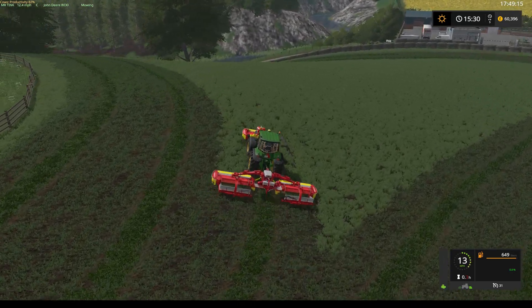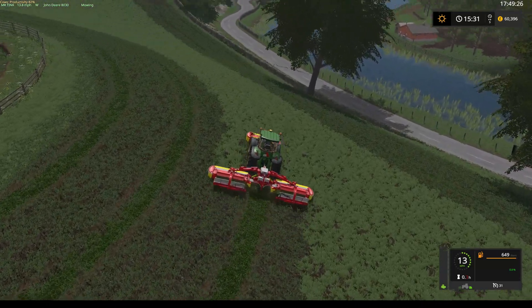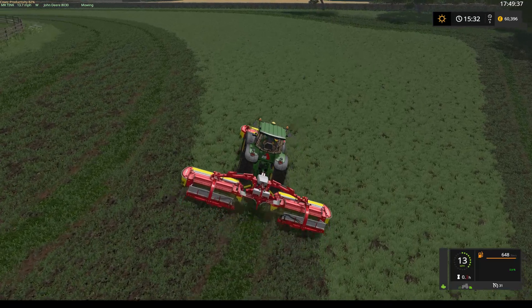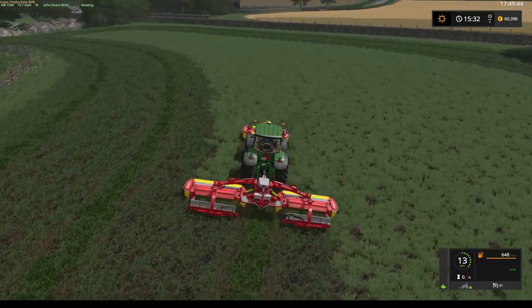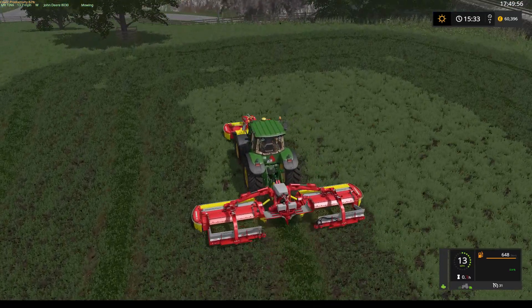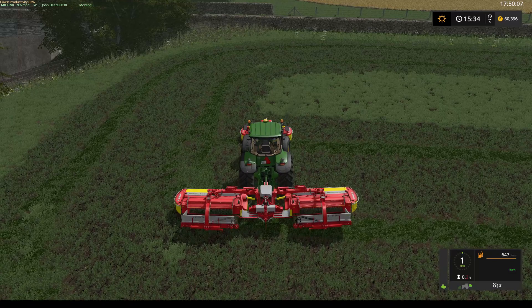Right, let's get this corner done. I'm going to have to go up and down, round and round - I'm going to end up with a bit of this corner. We'll go right round this time with the headlands and then we'll start going up and down the square. Once we pick some grass up with the loading wagon for cows, I'll have to show you the texture because it looks really really good in my opinion.